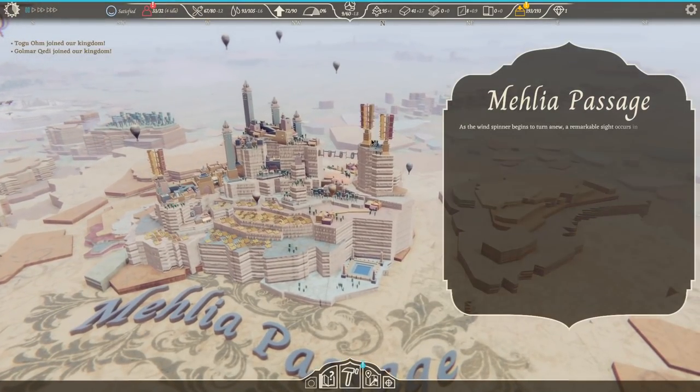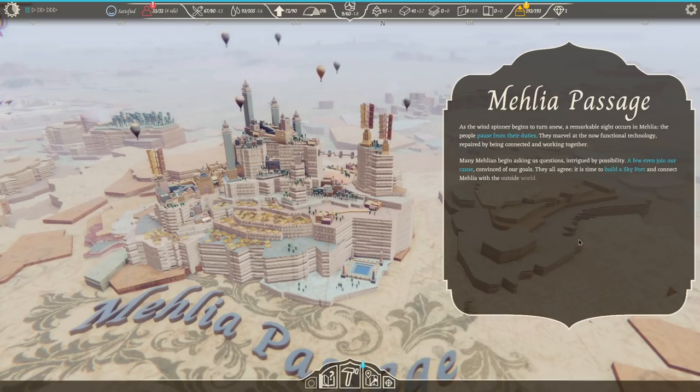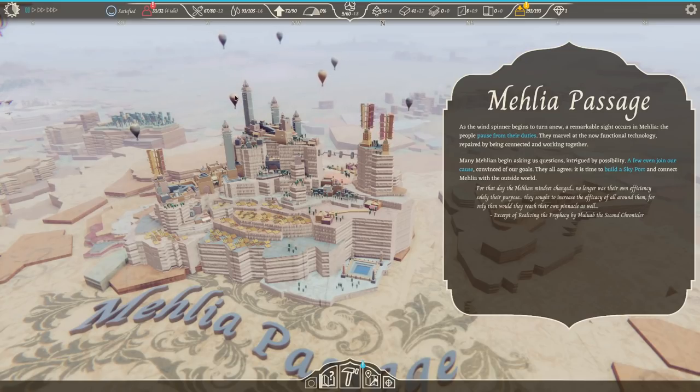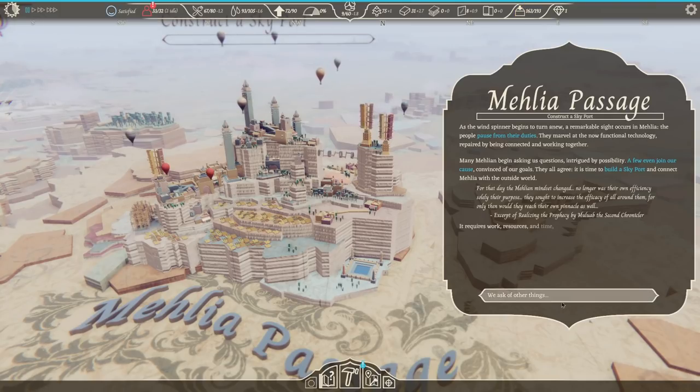Windspinner has been fixed. The windspinner begins to turn anew. A remarkable sight occurs in Malia. The people pause from their duties and marvel at the now functioning technology. Many Malians begin to ask questions — intrigued by possibility, a few even join our cause. Convinced of our goals, they all agree: it is time to build a skyport. Connect Malia to the outside world. It requires work, resources, and time, but we gladly give it.